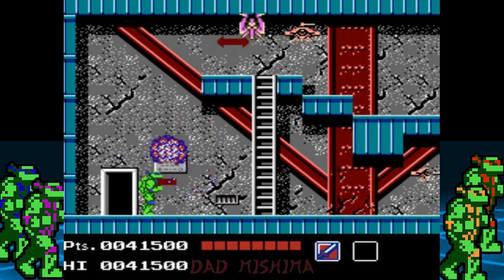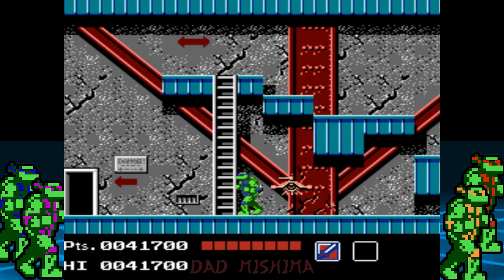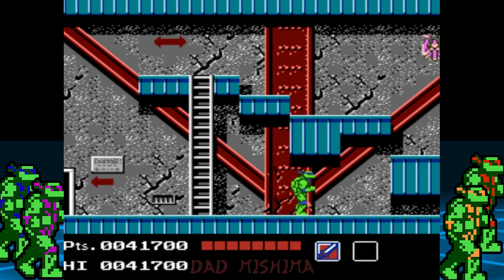On the first floor, we need to take out all the enemies here, then climb the ladder. The enemies with the long legs will often move towards you, so use that to your advantage. When it comes to the other ones that look like a UFO, you can take them out, but it's best to avoid them altogether.